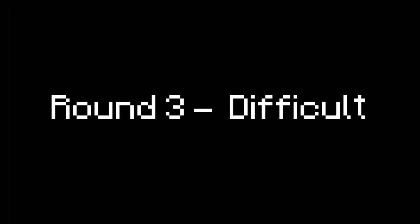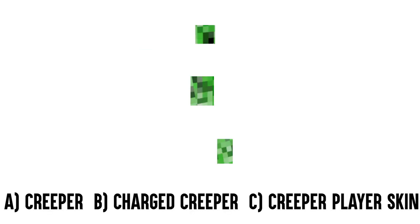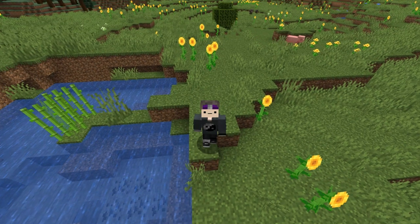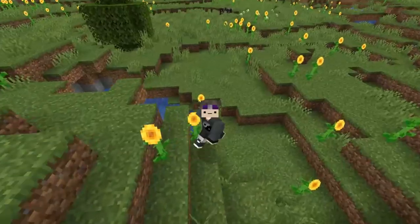This one's getting a bit tricky now. The answers are: Stray, Sheep, Creeper Player Skin, and Pillager. Maybe you guys don't know your Illager types, because there's actually four of them, if you don't count the Illusioner — so it's a pretty cool little thing you got there.